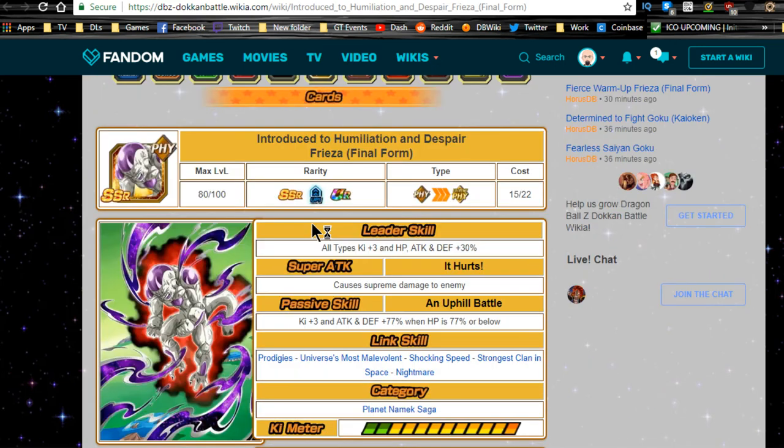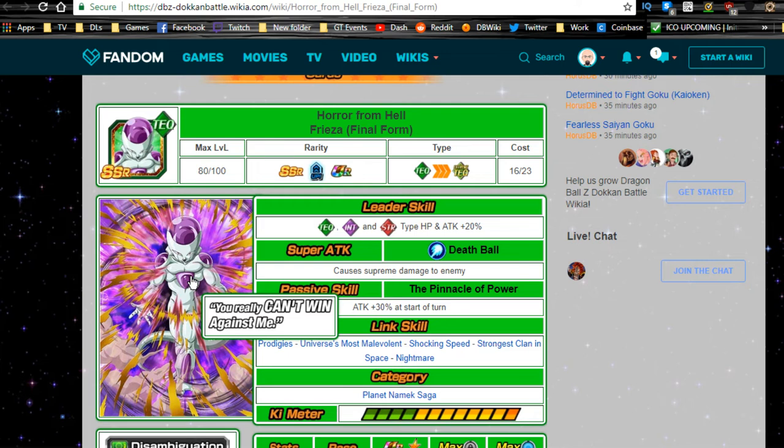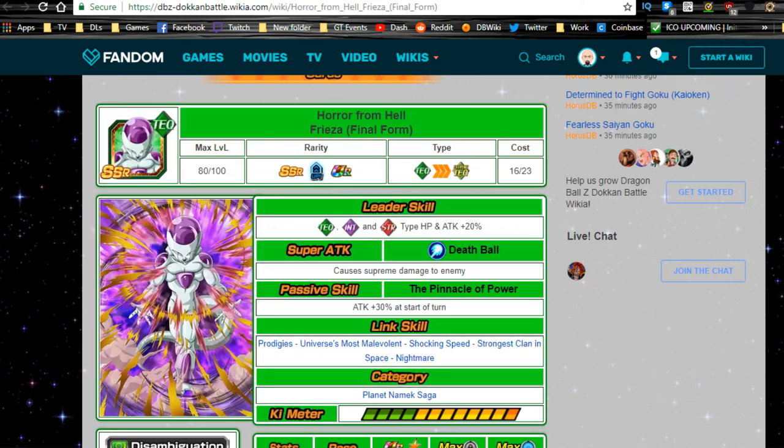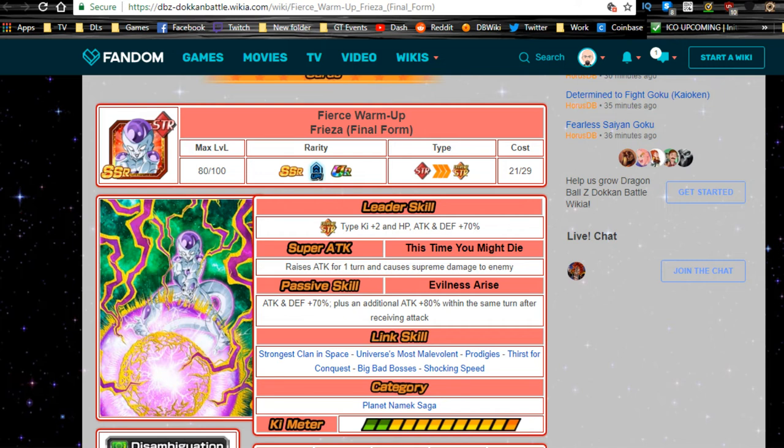And then we also have this Frieza Final Form, which is the JP side for quote-unquote losing the battle when it was Global versus JP on the 250 million download celebration. It was between the Frieza and the Goku, and JP quote-unquote lost. A lot of people on Global, including myself, wanted this Frieza. It's been three years and we just got this Final Form Frieza — these are basically the only two real Friezas we've gotten, at least for Final Form.